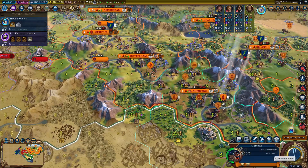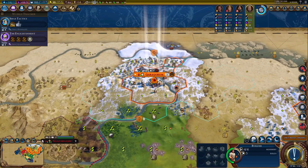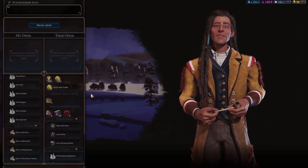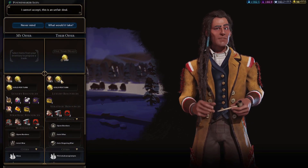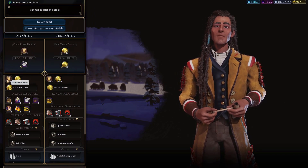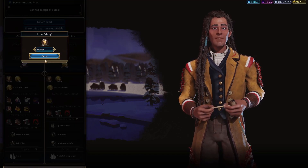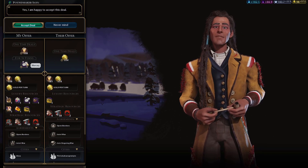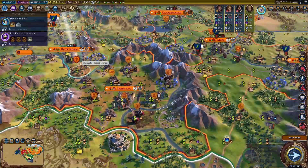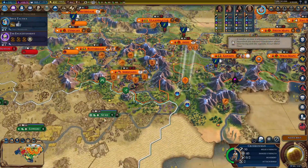We'll get the bombard next turn and be able to attack in the next few turns. We also have a great general, so that's another added boost. Let's try to make a deal with Pound Maker. He only wants mercury? I do have diplomatic favor from the emergency. With that gold I can upgrade this crossbowman and the other crossbowman.